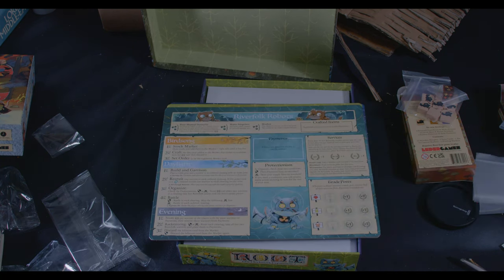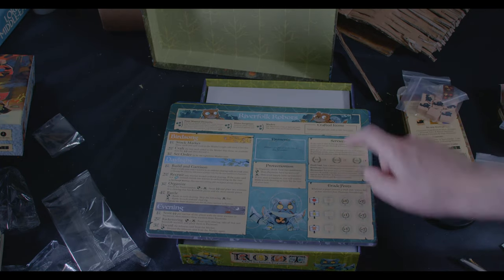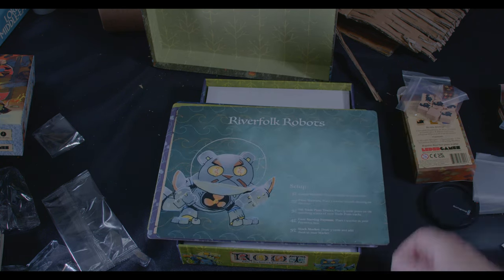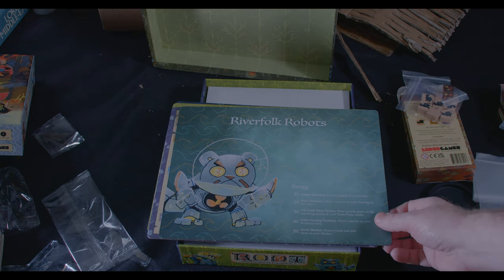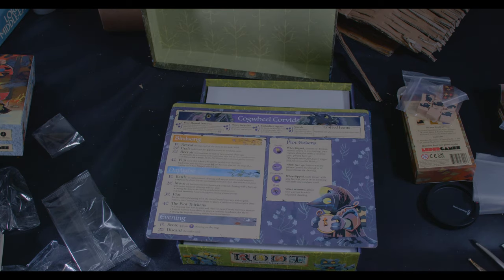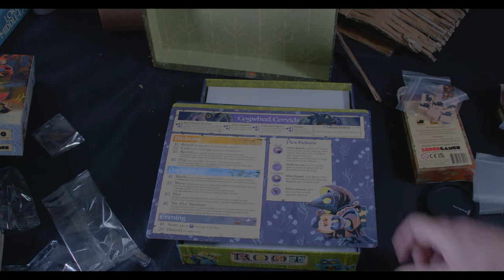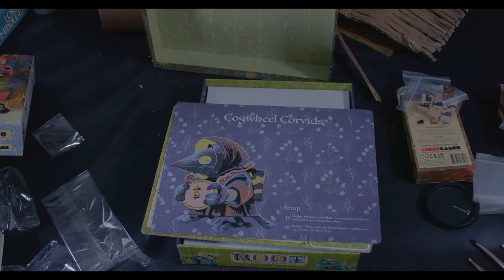We'll pass the dutchy to the left-hand side and take a look at the Riverboat Robots — again, their sequence, some special rules, trade posts, and on the back their setup; that reminds me of SpongeBob quite a lot. And the Cogwheel Corvids — standard stuff, sequence of play, a little bit smaller. This part is cut off; they don't have as many rules as the others. On the back their setup is quite simple, just two things.